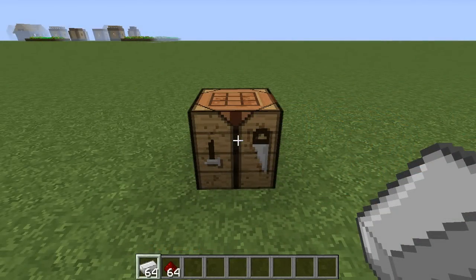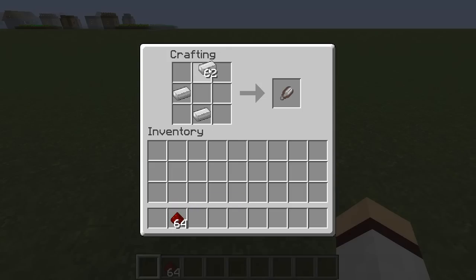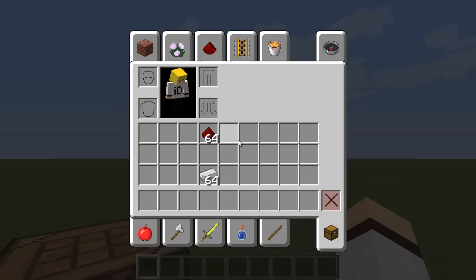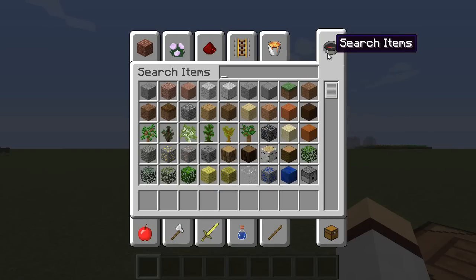You can find your spawn with a compass without actually crafting it. If you craft the recipe of a compass in the crafting menu, the outcome of the compass will actually point towards spawn right here as you can see. A quick side fact about compasses: if you go into the creative menu, the compass will also point towards spawn.